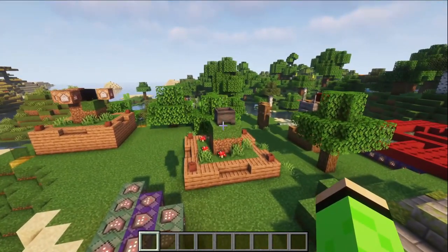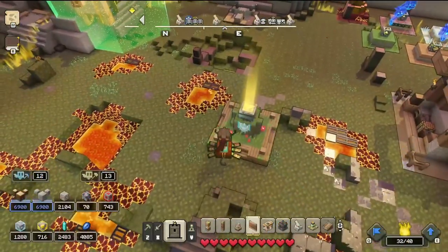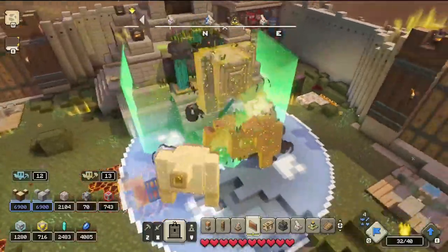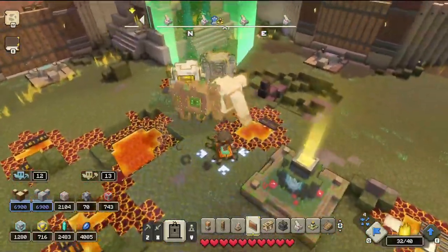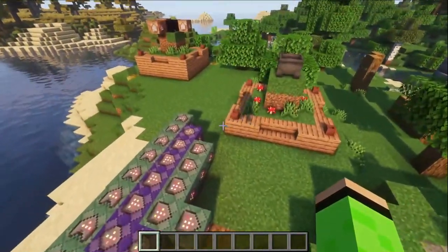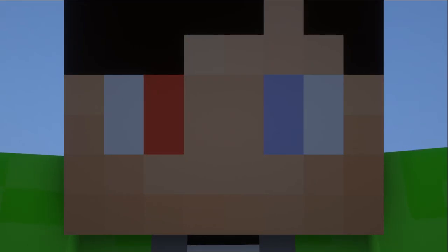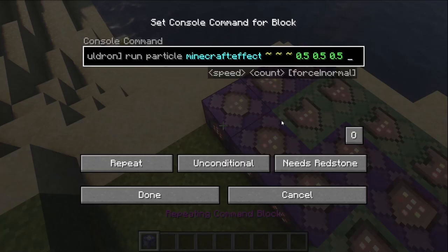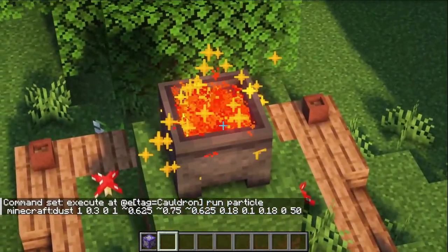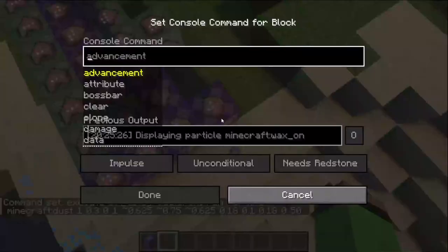So now onto the particle system, which is quite a lot of particles! Because as you can see in this clip, there's particles around the rim, there's particles on your units, there are particles coming out of the cauldron — there's just particles everywhere. So yeah, I'll probably be at this for a while. It's montage time! Oh my god, dude, that's actually really close to the color that I wanted — I just put in some random numbers!